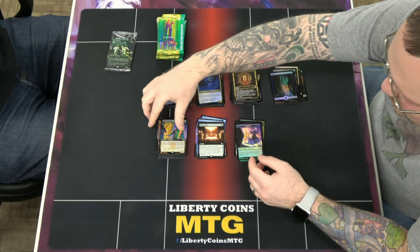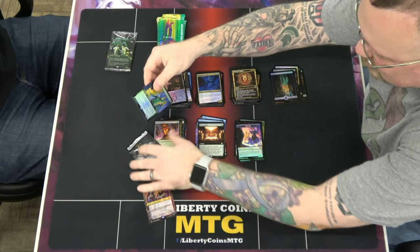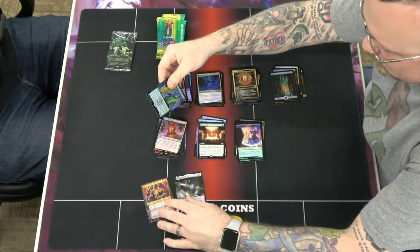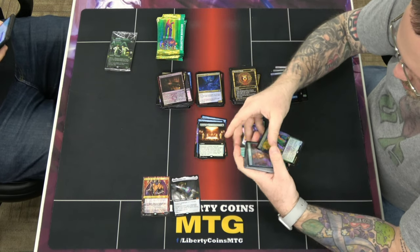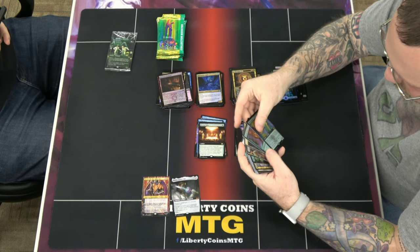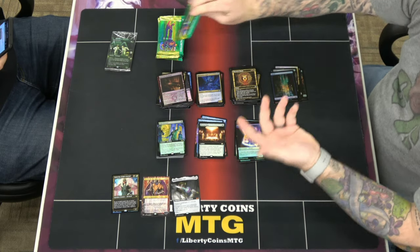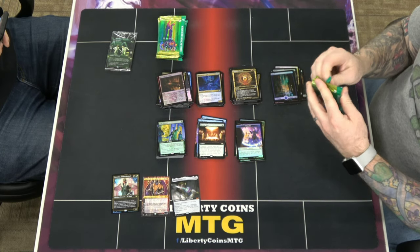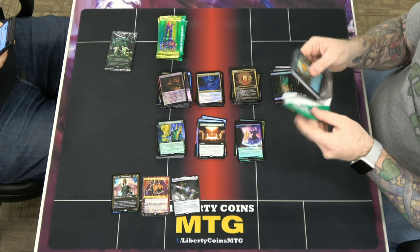The big one is the Ob Nixilis — both of those are worth something. The Jetmir's about 13 bucks, and wherever that gilded foil is in here I'm sure there's more. Leave a comment if there's something bigger and better that got hit.